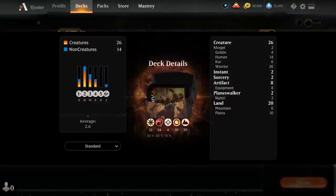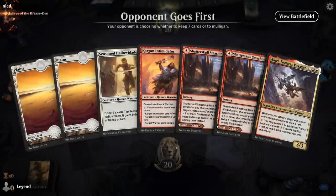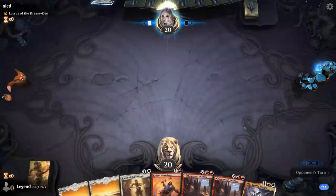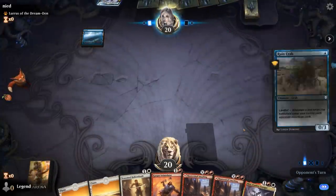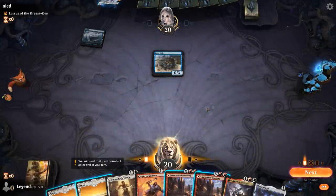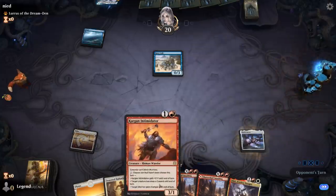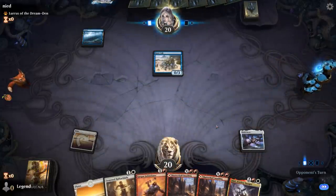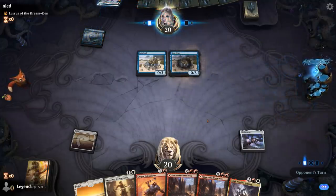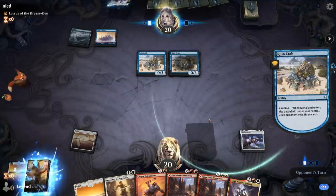That's our deck — now let's jump into some games and see how it does. We're on the draw with what looks like a reasonable hand, facing the Blue-Black mill deck. We'll just play the Spear here. At least our creatures line up favorably against the Ruin Crab so we can attack into it, although two Ruin Crabs means our opponent is off to a pretty good start in terms of milling us.